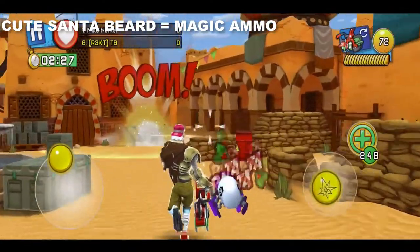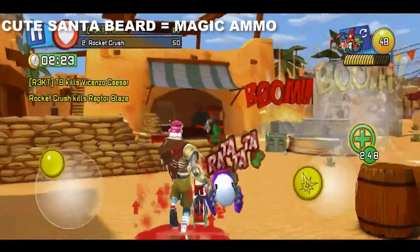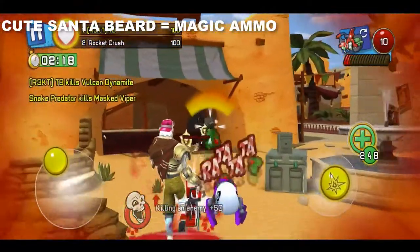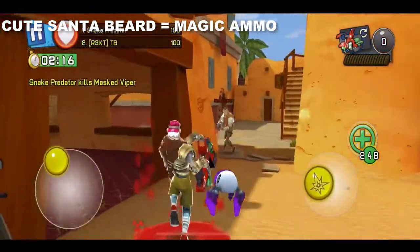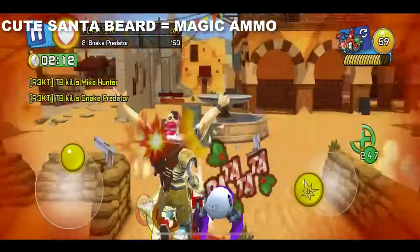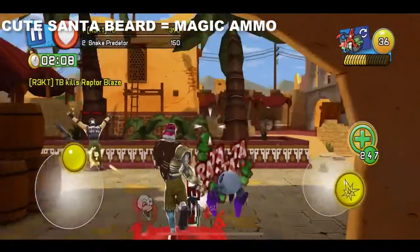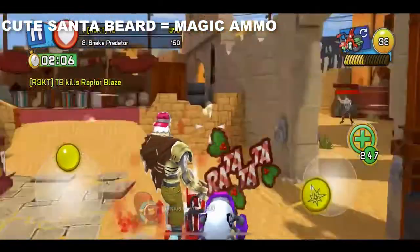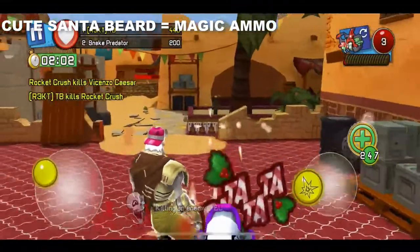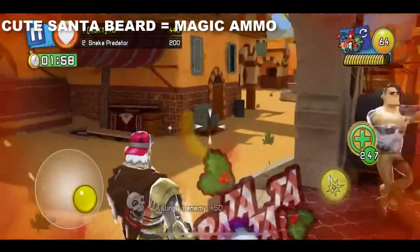Next up is the cute Santa beard, which gives magic ammo. I didn't really understand this because I don't know how it's magic ammo — it just looks like the normal weapon. I really don't like this one; it basically kills like normal ammo without any beard, just a little bit better. It doesn't really do anything. It still kills pretty slow and it's just not that good.